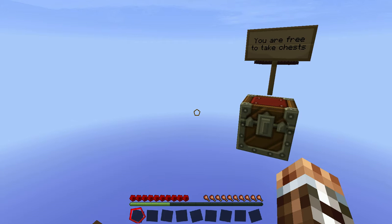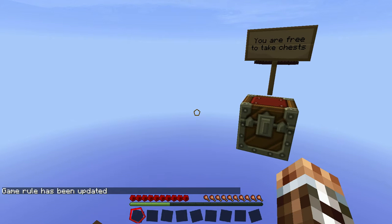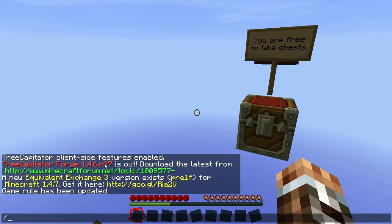I'm going to go ahead and do 'gamerule keepInventory true' — note that inventory is capitalized. The other one is mob griefing — to keep the creepers from blowing your butt off a ledge. Since I tend to fall off things and I do tend to fight creepers a lot, I'm going to go ahead and turn that off: 'gamerule mobGriefing false' — mobGriefing is capitalized.